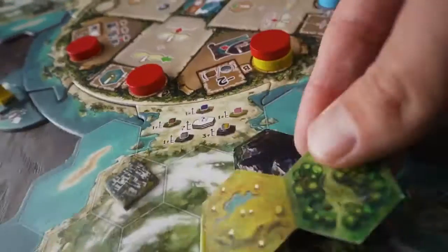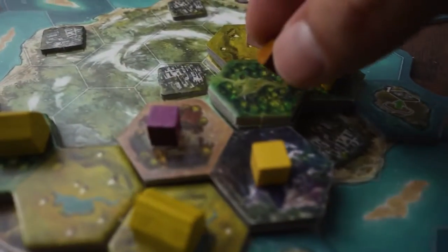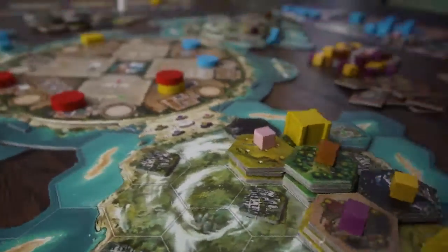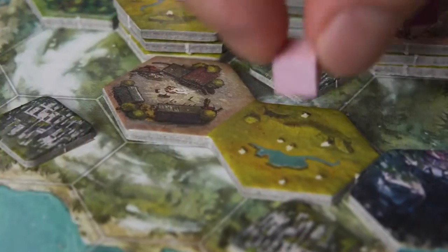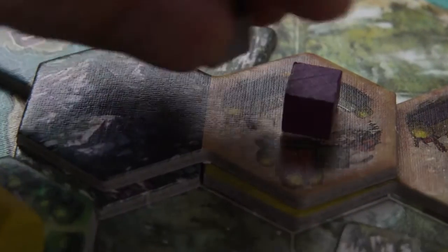Cooper Island features a beautiful three-dimensional tile lane system to manage and track your resources. As you explore the island, you'll uncover different types of terrain, each with their own type of resource. You can further develop the terrain to increase the amount of resources gained from each space.